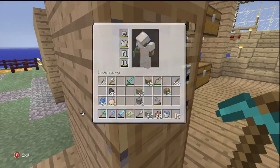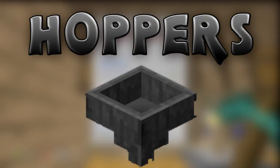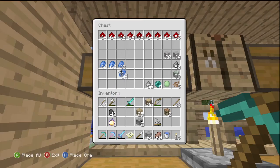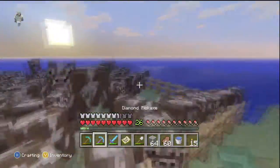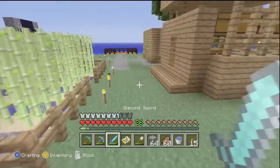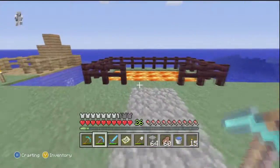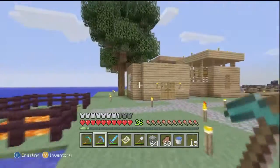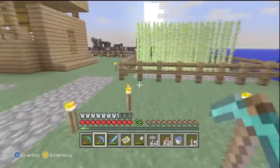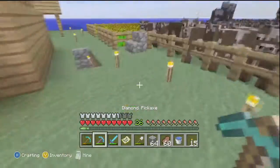Now we're going to move on to hoppers — I think it's 'hoppers' actually. I'm going to call it hopper; if I'm wrong, don't accuse me because I never really used these in PC Minecraft until now. What they are is: technically, if you throw something into a hopper, it will go into a chest. You have to connect it to a chest.